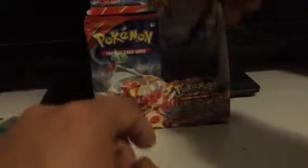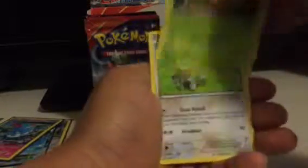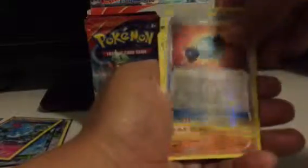Next pack. Celo, Archie's Ace in the Hole, Masquerain, Trico, Bunnelby, Weedle, Zigzagoon, Shroomish. Rare Candy is my Reverse, and a Diggersby is my Rare.